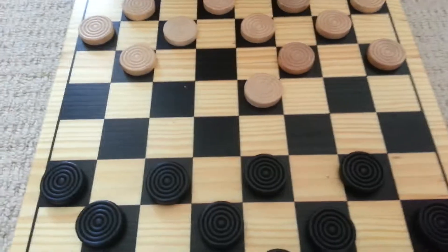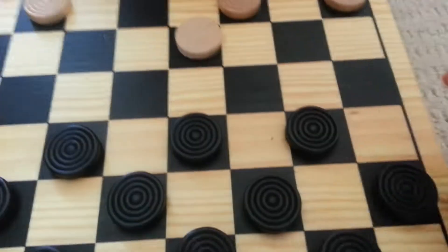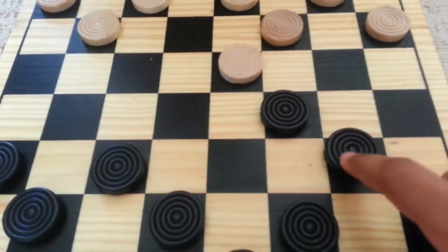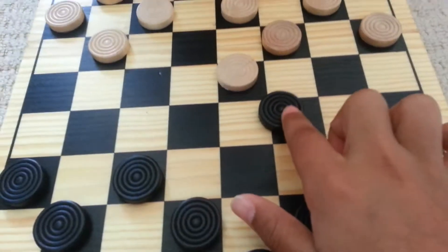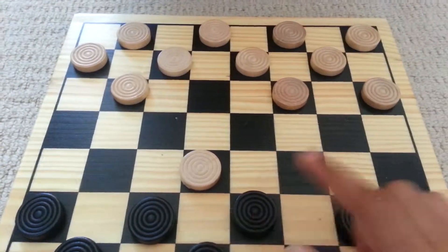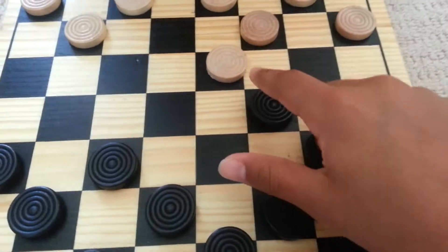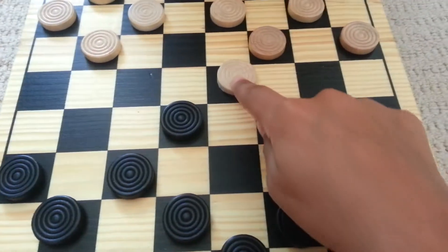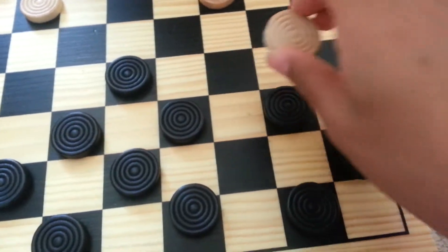I honestly have no clue what the yellow spaces are for. Anyway, so what you can do is you can go over here, which will block him off from jumping you. Right now you cannot move like this - so if I move here and then he moves here, I can't go back. You are not allowed to go backwards. So I moved here - now he can't go over.